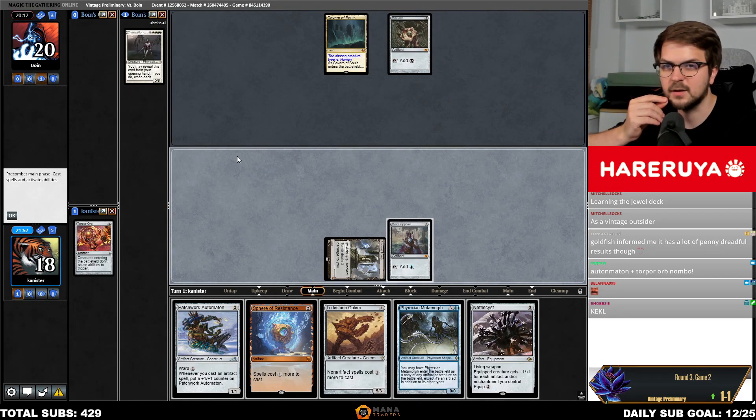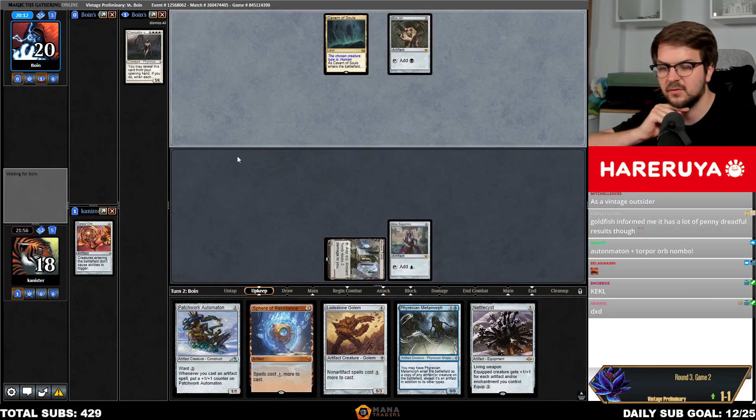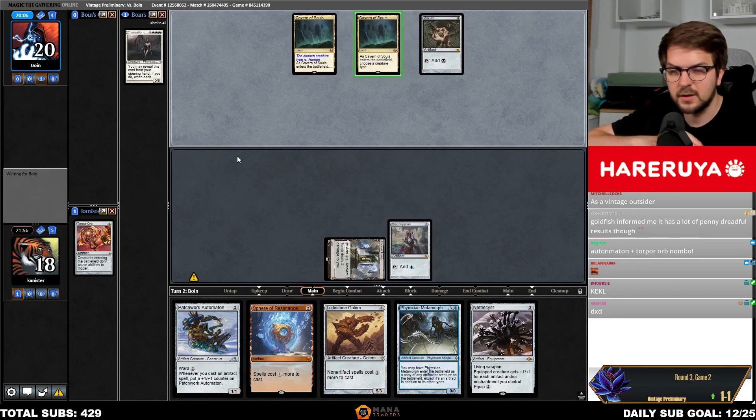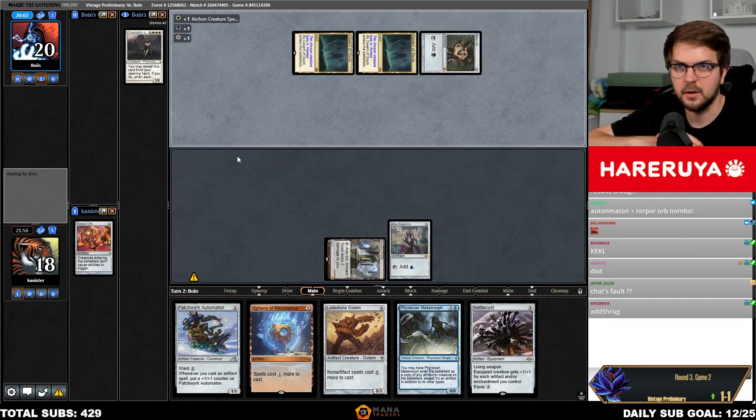So easy to miss that when you get distracted by literally anything. You could just simply play Mox Sapphire into Torpor Orb — that would be significantly better. I think learning the Jewel deck is not very hard — you can do it, you'll manage.